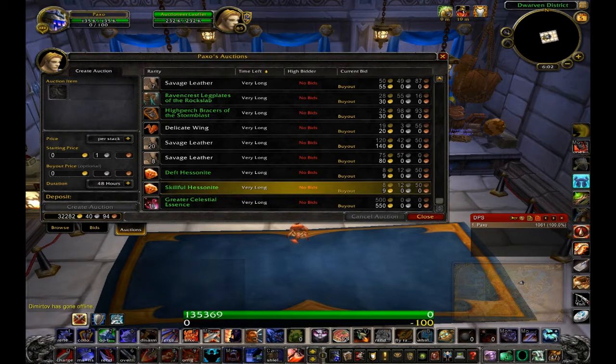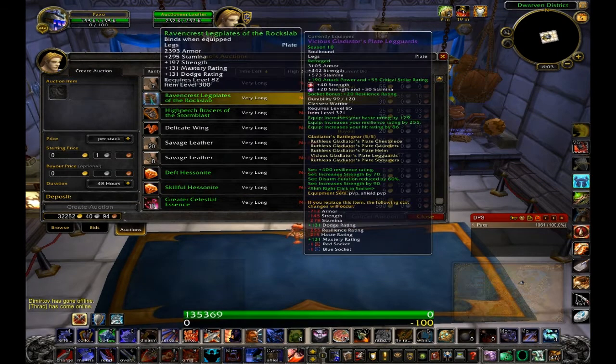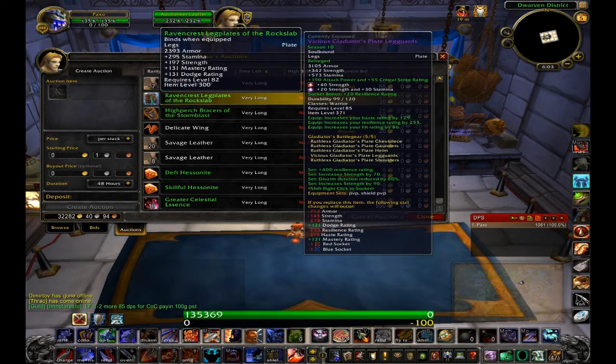Our server is low to moderate population, so it might be different on a high-population server where there's probably a ton of greens in the auction house. But on this server, I put them in the AH and I can sell them for like double or triple what you get from just vendoring them.